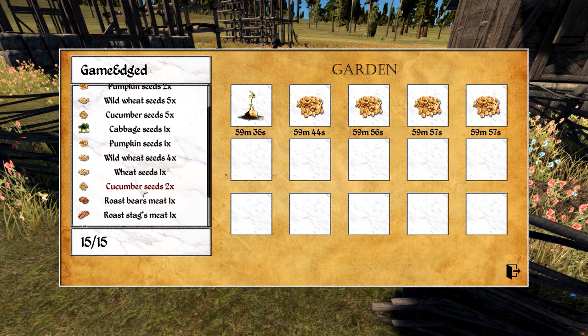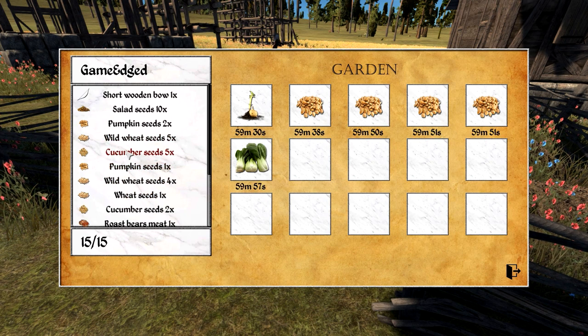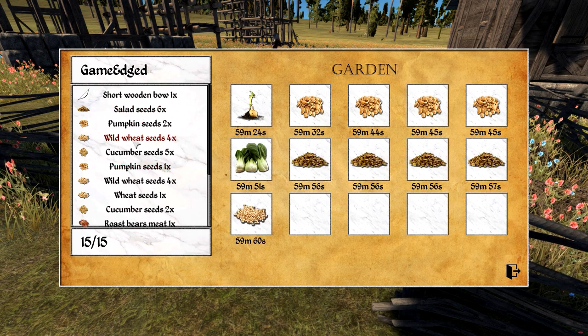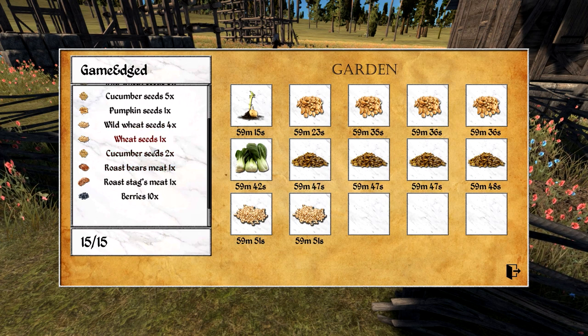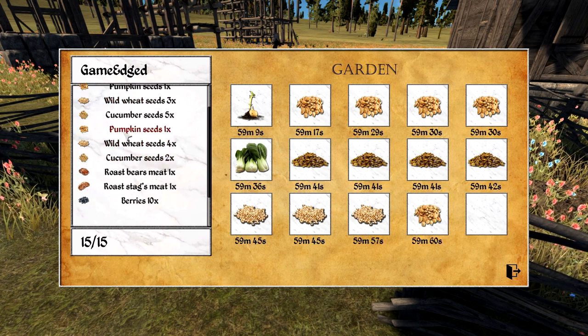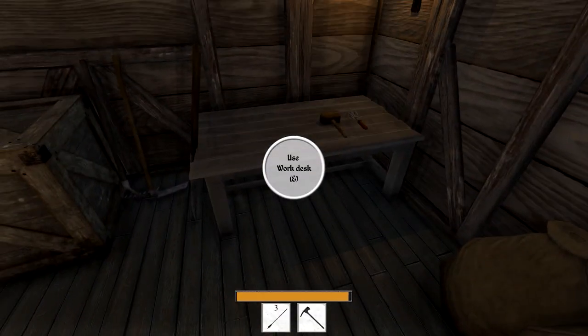Let's put in cabbage seeds, wild seed, cucumber seeds, salad seeds — salad seems to be popular. Wild wheat seeds and pumpkin seeds. Roasted bear seeds — let's grow a bear, just what I've always wanted! That's good; it'll be nice. Not the best-looking garden but it's okay. Can we do anything with blueberries? I guess not — blueberry seeds wouldn't be the same as a plant.